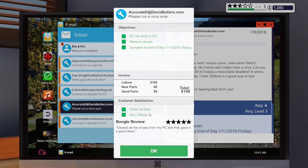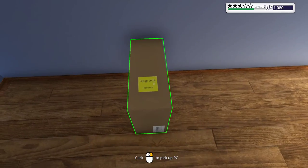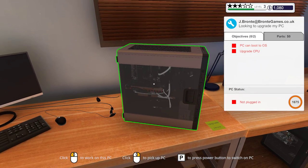Five stars — there we go! Customer satisfaction — those are the sneaky ones. It doesn't really get listed in the objectives, it's just in the customer satisfaction score. Clean out dust and run 3D Mark, cleared all the viruses from my PC and gave it a good clean — five stars! Awesome, we're almost at three stars there. I'm saying 'lazy bones' and still using the teleport anyway — but it's a time saver, so why not?